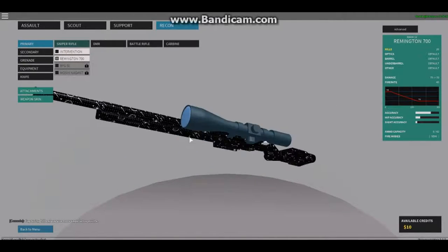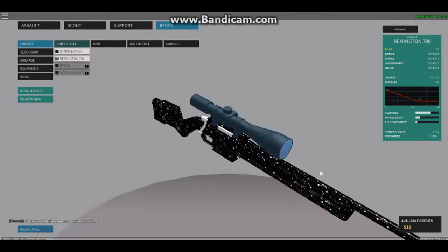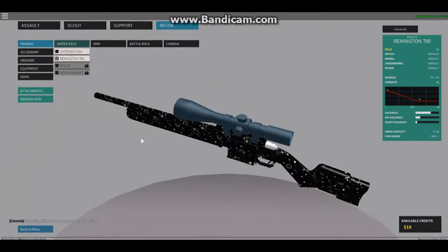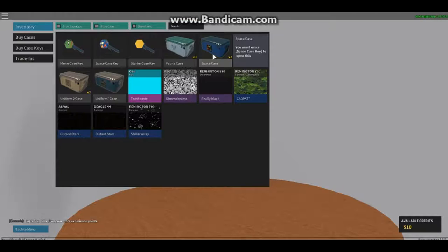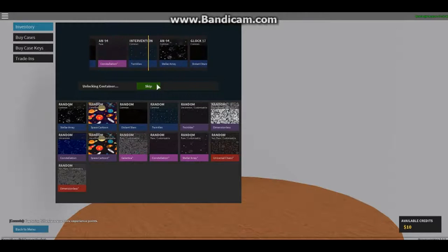So yeah, now I can add another one on there. We're not going to look at our skins too much, all of them are done. We got one for the space case too. Here we go - this is the one I got my Remington skin from. It would be epic if I got another Remington skin from this.